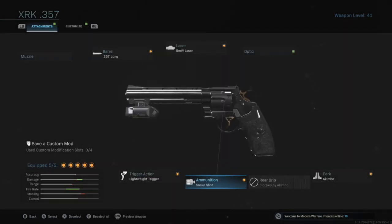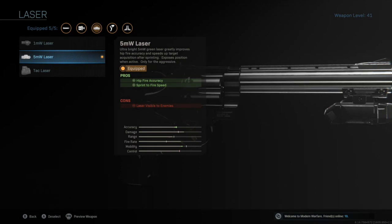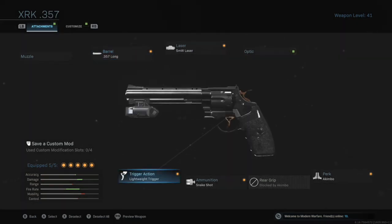Having the 357 Akimbo as your sidearm also allows you to have Ghost equipped, so UAVs and heartbeat sensors won't be able to see you. Other attachments I'd use are the Lightweight Trigger, which helps fire rate so you shoot even faster with those shotgun slugs coming out. Also run a laser for accuracy and faster fire while sprinting, and the Long Barrel for increased damage at further range. That's the gist of it — that's the secondary weapon I'd run, and it allows you to run Ghost.